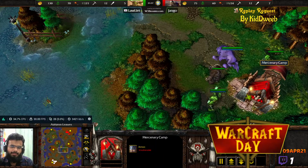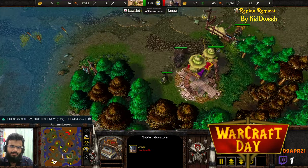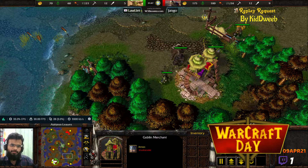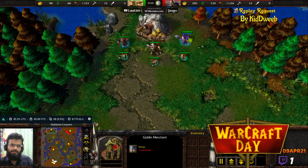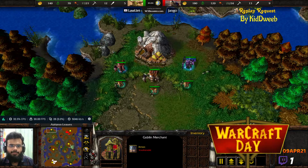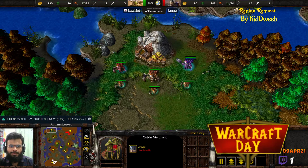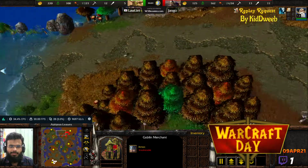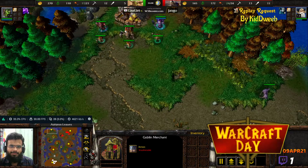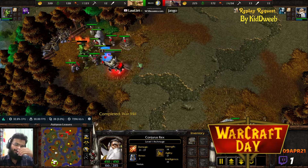Going over the map: there's a tower in the middle and a Goblin Laboratory over here. Towards the back of those buildings is the Goblin Merchant. There's an expansion behind them with moderate difficulty to creep out. Although this expansion is safer when it comes to creeping — it's a bit further away from your opponent, though also further from your base compared to the closer expansion. The closer one is easily creepable, the further one is safer, so you have a choice of where to expand.